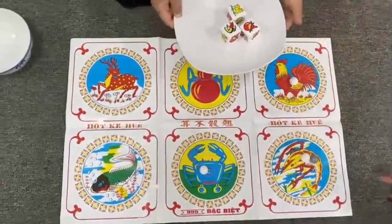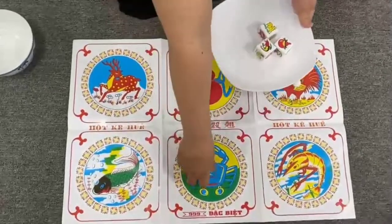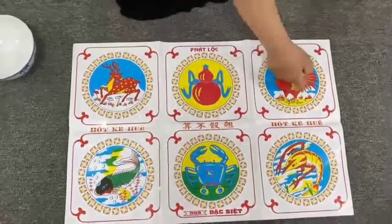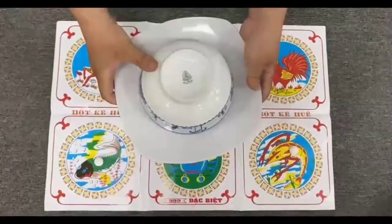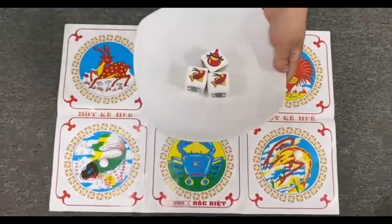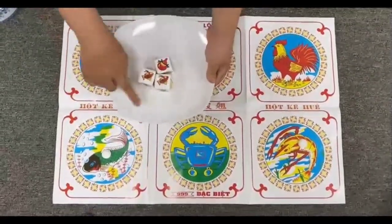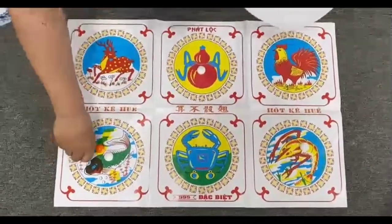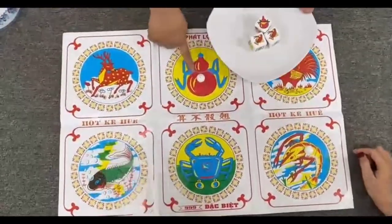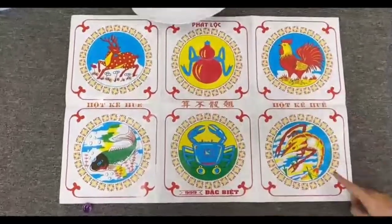If your chosen picture does not appear on the dice, you will lose all of the counter or the money that you laid on. Next round — if your picture matches two dice, you will get two times the counter or the money that you laid on. It's easy, isn't it?